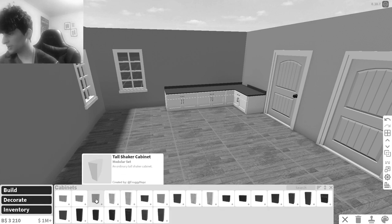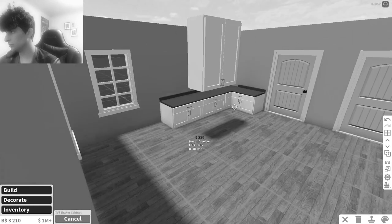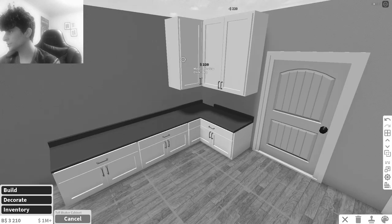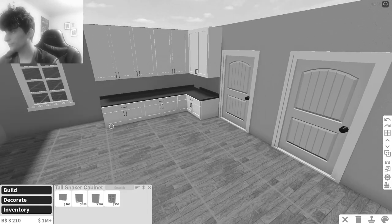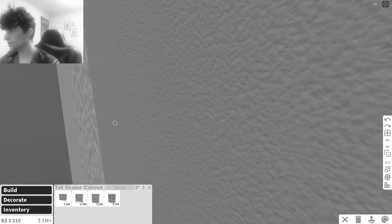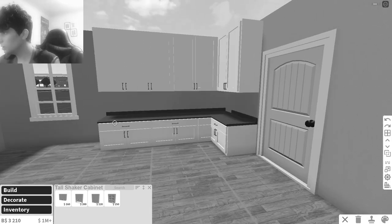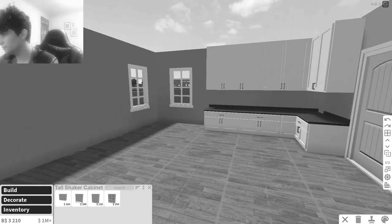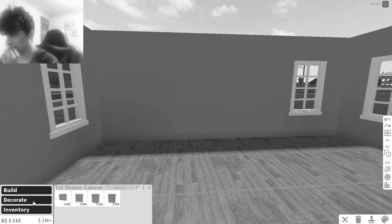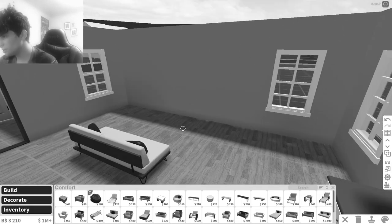Should I put some cabinets in? I always go for the shaker cabinets — those are my go-tos. I don't know how that looks, but it probably looks super horrible. We can edit around the kitchen — this is just a general idea of where I want the kitchen to be. It's not gonna be completely accurate. Now let's go to the living room.